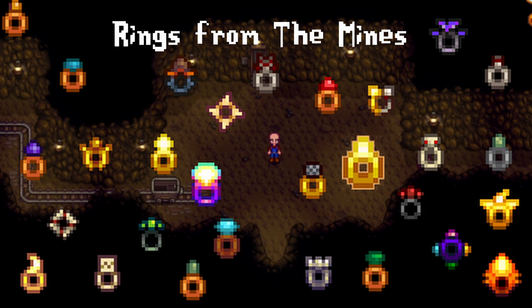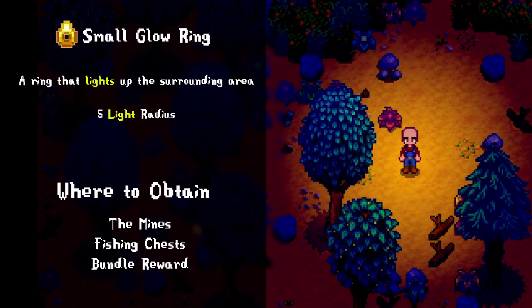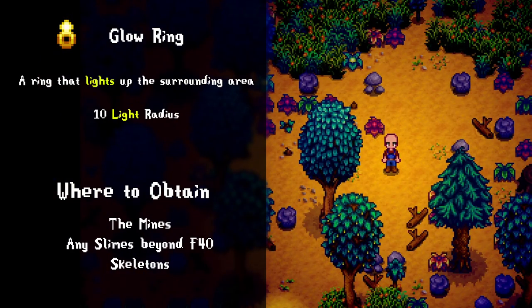It turns out there are 30 rings in the game, and because there are so many I've decided to only talk about 28 of them. Starting in the regular mines: the small glow ring is one of the first rings you'll find. It's not really a bad ring per se, but it has the worst light radius in the game. It's still good at what it does — it just acts as a light bulb for dark floors and night. The glow ring, on the other hand, serves as a giant beacon of light and helps you find ladders in the dark parts of the mines. It's literally two times better in light radius.